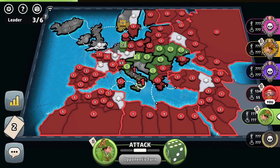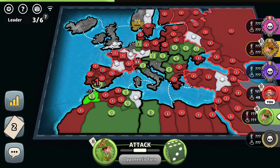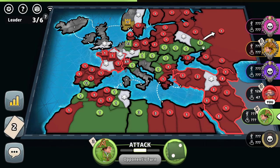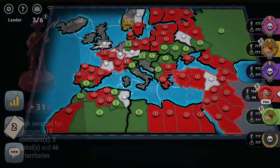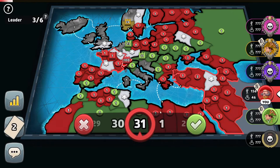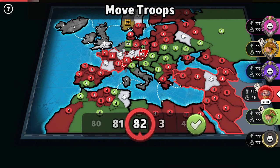He goes down, leaving some troops for the Russian Empire as well. Goes down to West Africa, breaks through Russia. At least we still hold Orient. He fortifies his troops back. Once he trades in a set, he should still have enough troops to eliminate the yellow player — as long as he wants to take the second place. Let's blitz his cap — 100% blitz.